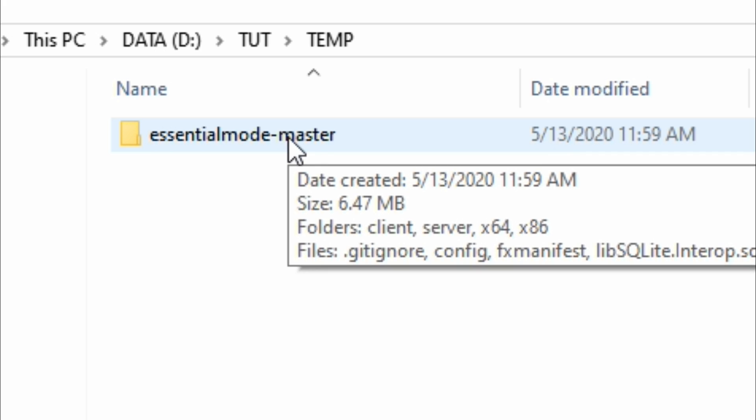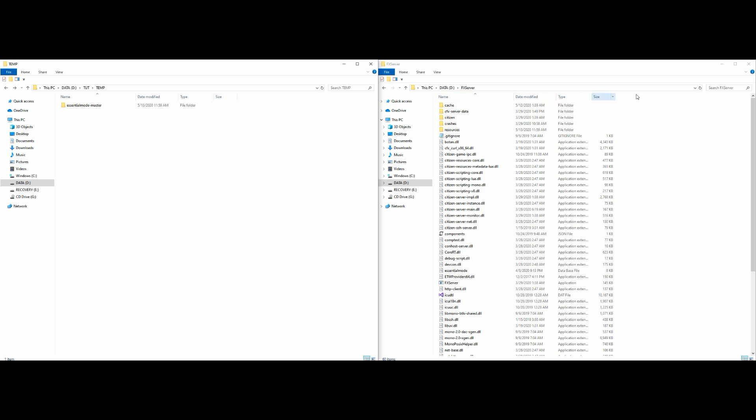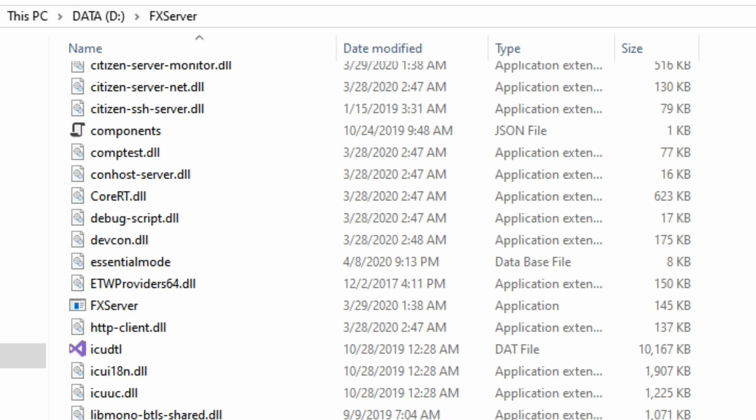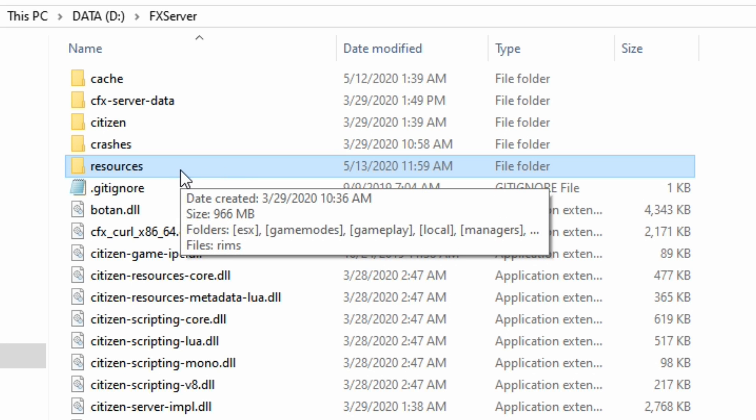That's what it's going to say when you first download it. On my right-hand side I have my server opened up, ready to go — I have my resources and my server.cfg, everything I need. What we want to do now is open up our resources folder inside our server files.